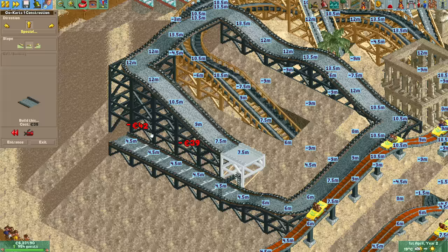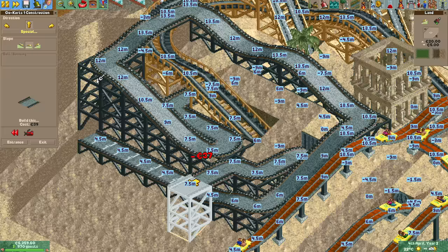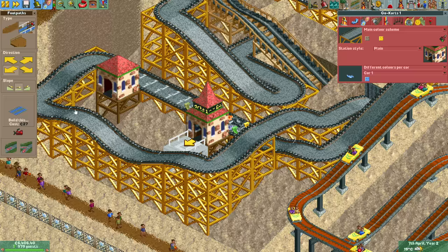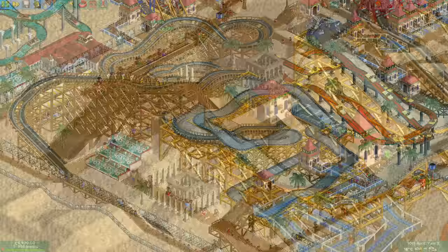With the second rainbow complete, it's time for the third and final ride on the big hill — go-karts. It's quite a dangerous ride as you will sustain serious injuries if you go over the edge of the track and tumble down the slope. But that just adds to the excitement. It is called a thrill ride after all.